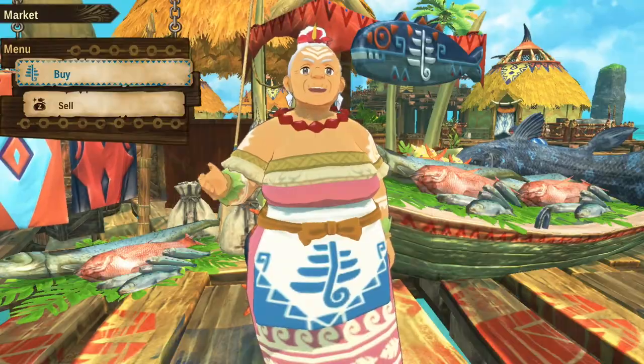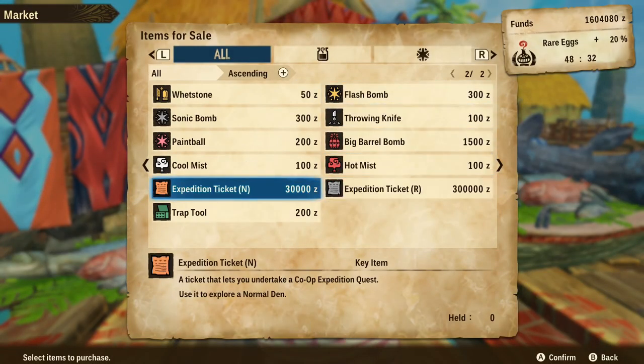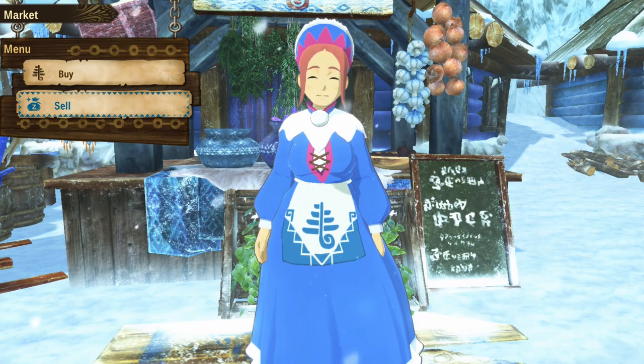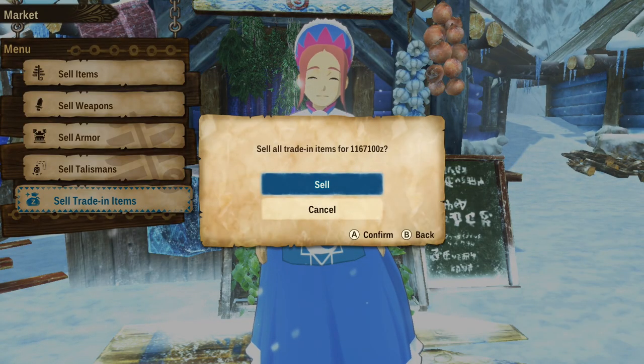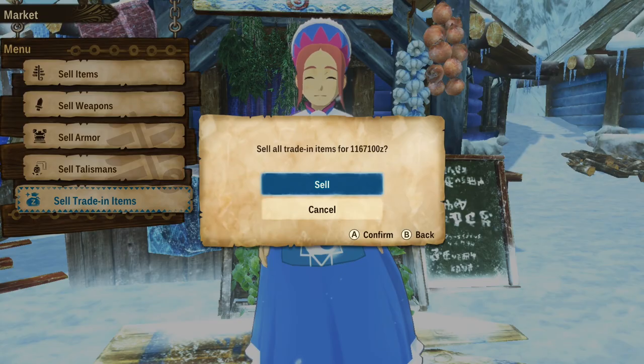Next, grab an expedition ticket. These things cost around 30k zenies apiece. If you don't have enough zeny, go sell your sell-in items. You might be surprised that you have an easy 100k lying around in your inventory that you don't know about.